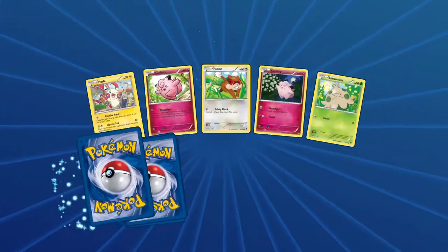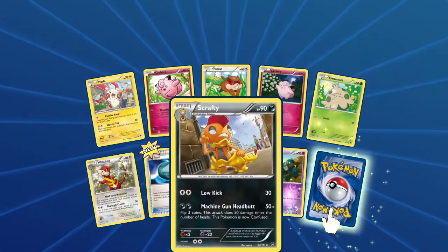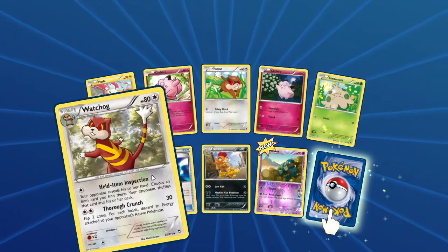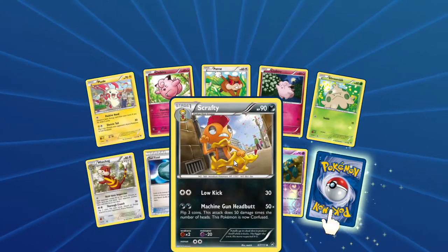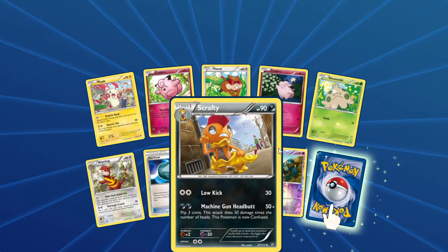Let's see what else we get. We start with Fuzzle, Clifari — but Shrek. Another Clifari — Shremuch. What Tron has the Health Item Inspection. Sail Fossil, Scrapti with the Low Kick and the Machine Gun Headbutt.